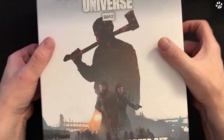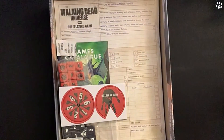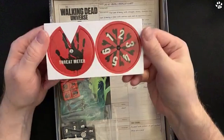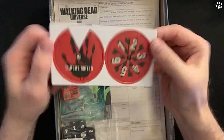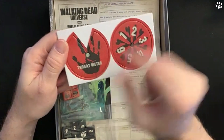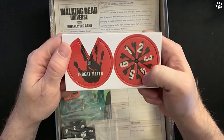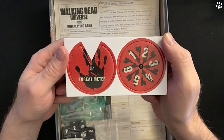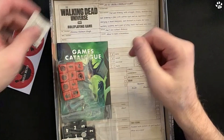Now I've taken the wrapping off, let's have a look inside. Here is your threat meter - you've got to put it together, but it's easy enough. You have a pin and you just turn the dial as the threat goes up. You start on meter one and it can move up pretty quickly.